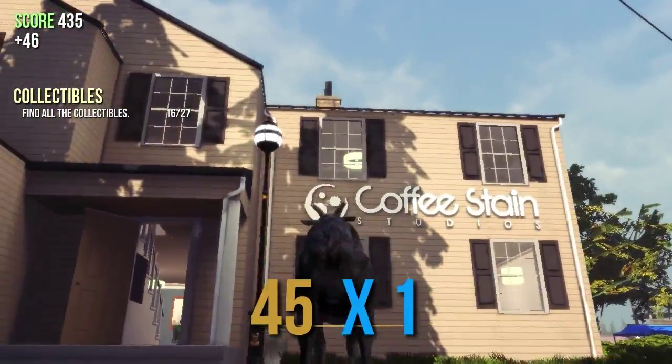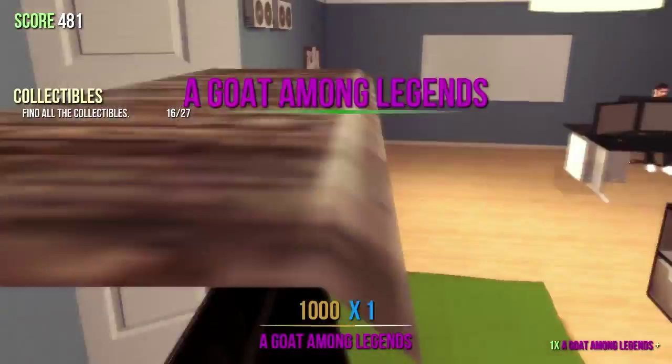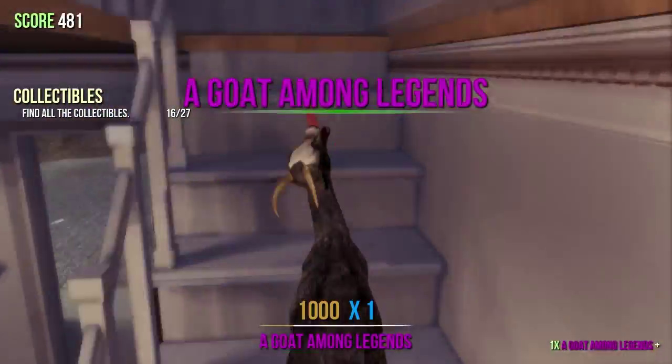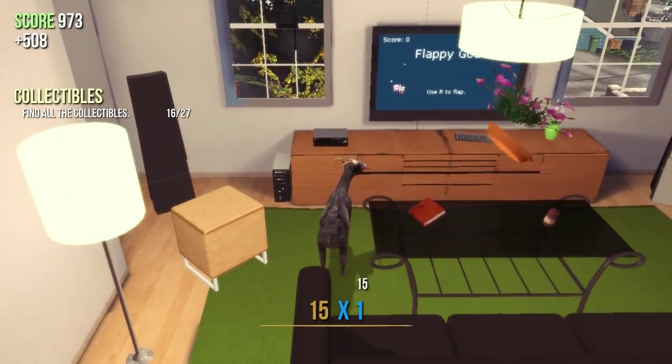What is up guys, this is Pickle here bringing you a video on how to play Flappy Bird in Goat Simulator. So basically, you just go upstairs in the Coffee Stain Studios building, you come around and it's right here on this TV.